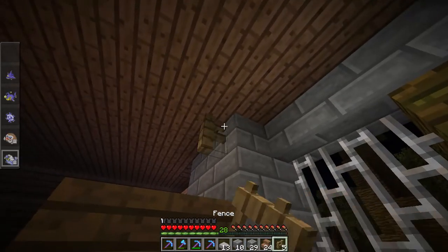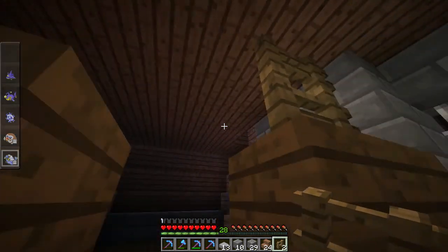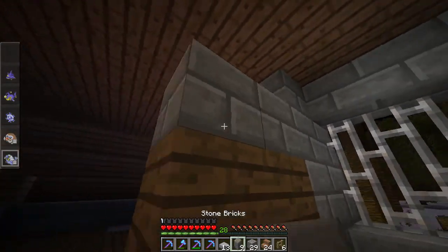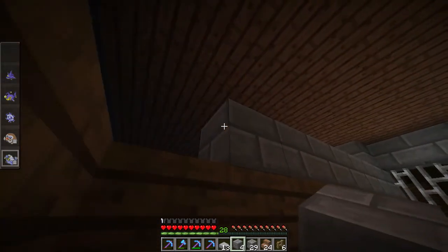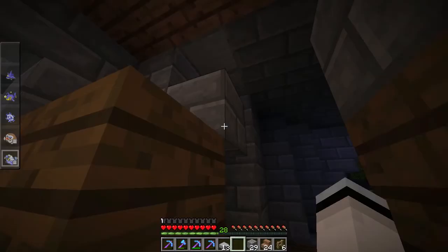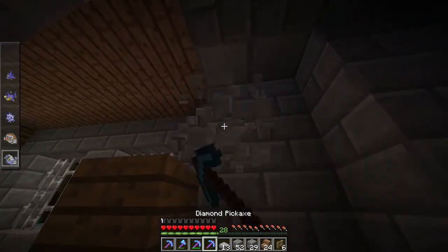Do we want two layers of this like that? Not really, no. Do we want another layer of stone? Like this? Yeah, that might be nice. There we go. And then I messed that up. There we go.